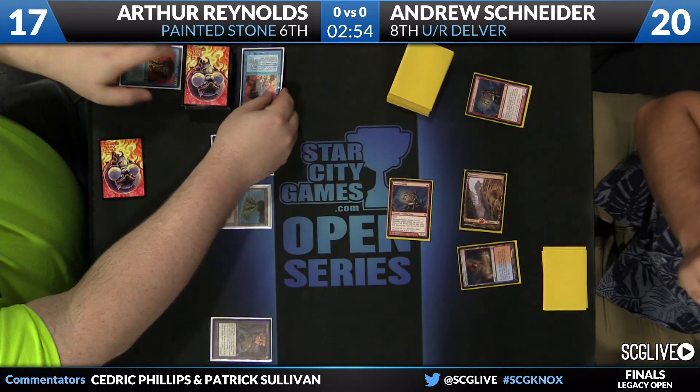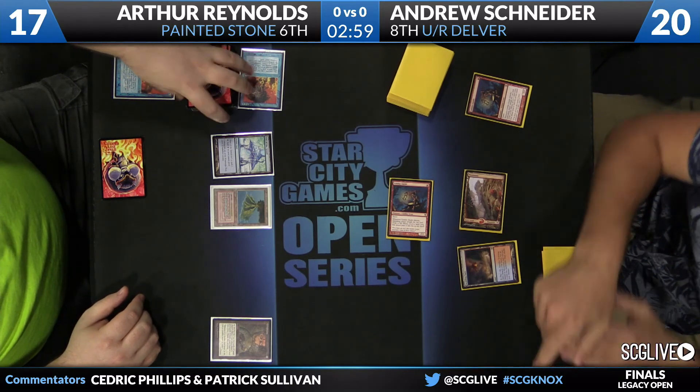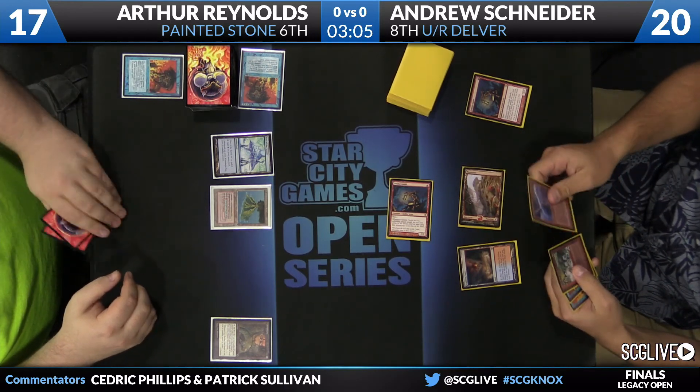Coming across for two. Another copy of Grindstone — that one doesn't matter too much; redundant copies aren't so helpful. Andrew's got to be thrilled that that's Arthur's draw step next turn. I think he's got to like the way this game's going.